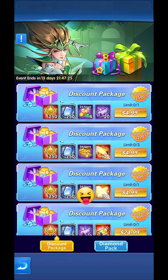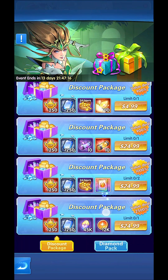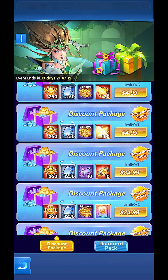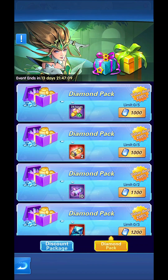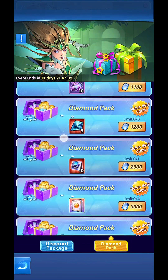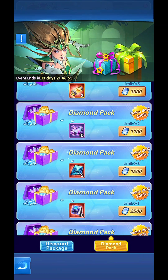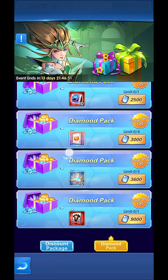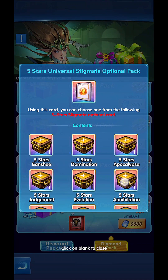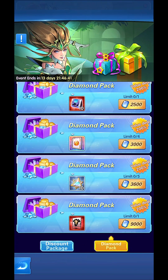The discount package is interesting to say the least. I do think the first deal that gives you 20 scrolls is nice — it's okay. Up until the package for $24.99, that's not needed. Then there's the diamond pack which you can buy just by having enough diamonds — I'd say that one is nice, but it's a small amount with two factions. The last one that looks okay gives you a five-star stigmata, which is still okay, but too much on the diamond part — 3600. Hmm.